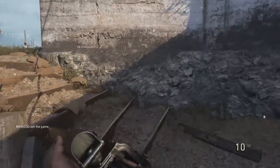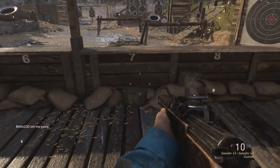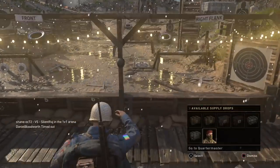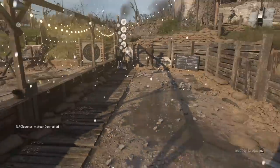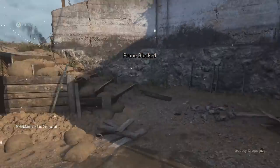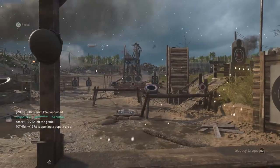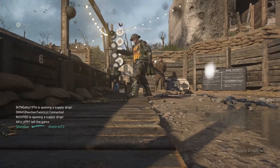The first glitch we're going over is the invisible weapon glitch in headquarters. This takes place in the firing range and it's very simple and easy to do. All you need to do is sprint and jump into the firing range — the second before you land, press R2 and then X on the quartermaster, and the second you land press on the quartermaster. As you can see, you'll be without a weapon — you literally cannot shoot or aim down sights or anything like that.